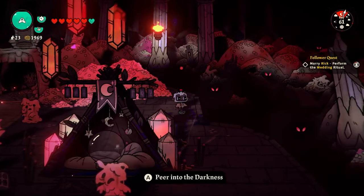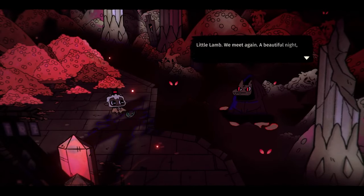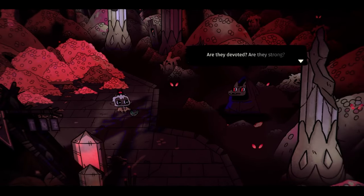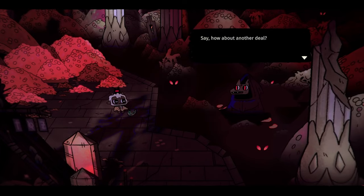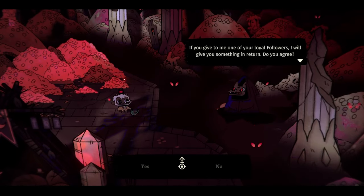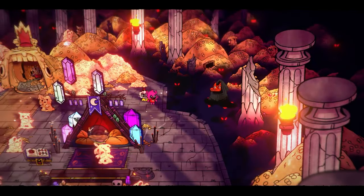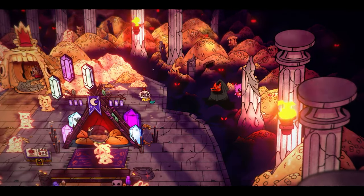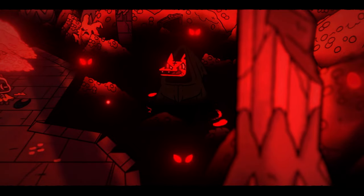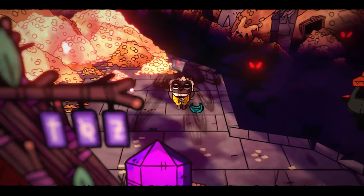I go to find our friend lurking in the darkness — the last time we found him we gave him a fish for a fleece token. This time he's talking about followers being hungry. There's too many predators and not enough prey. He wants me to give him one of my followers. I look at my list and notice Vincent — 57 years of age, way past his prime. I give Vincent to this red demon to have as dinner. Thank you, Vincent, for your lovely sacrifice. I get another fleece token as a reward.